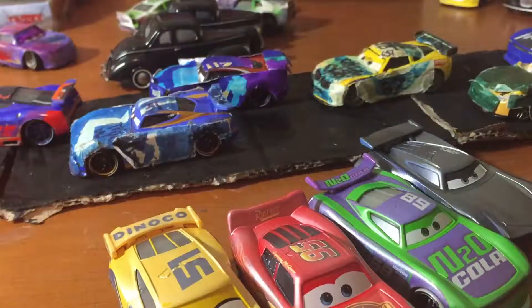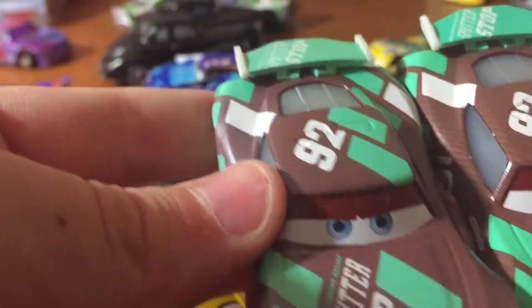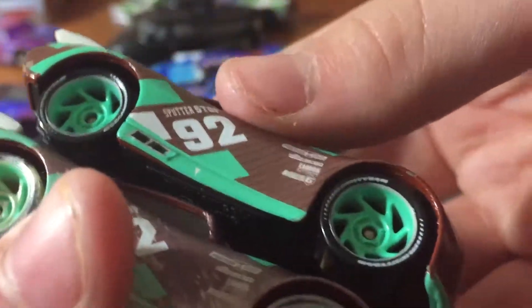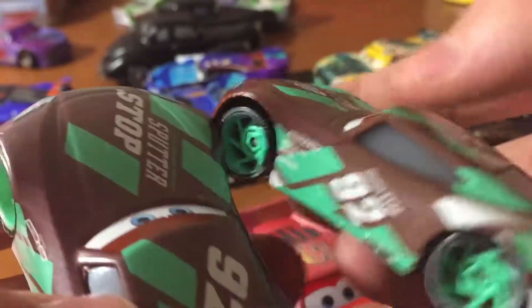Now that it's done, we're gonna open up Sheldon Shifter. Let's see — she looks splendid. Let's compare them to the normal one first. The eye pupils are a different shade. Sandy Bass. You may be wondering why no rook stripes — it's because it's a Fireball Beach Racer, which you know already. And that's it.